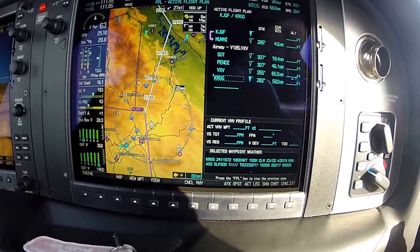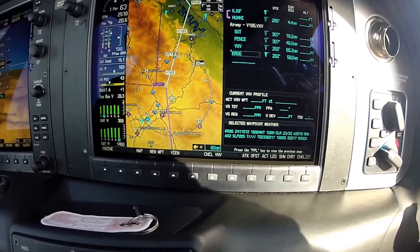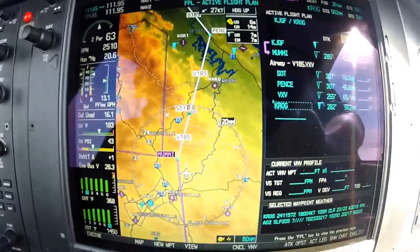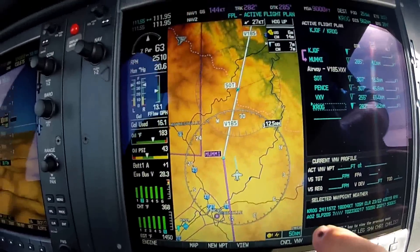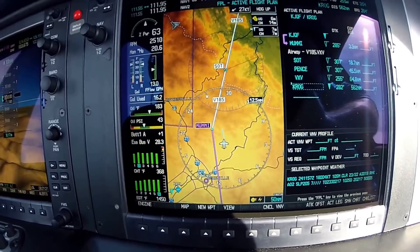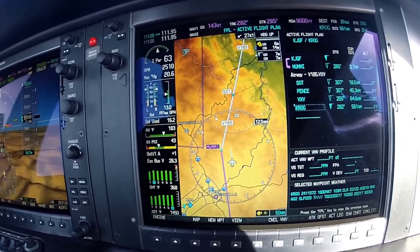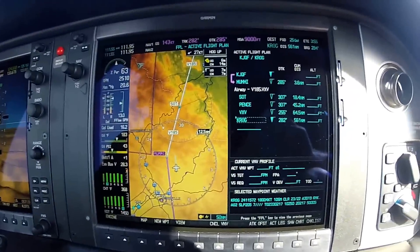Alright, so right now it's got me going from our departure airport to Mummy. What ATC is asking me to do is fly the 291 heading to intercept Victor 185 — you can see Victor 185 on the screen here. So I need to do two things: first I need to get this leg activated — the Mummy to SOT leg — so it needs to be in purple, that way the autopilot can actually track and intercept it. And then I'll need to set the autopilot up to do that.